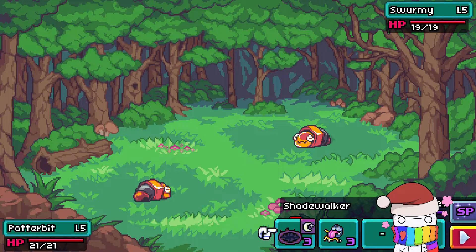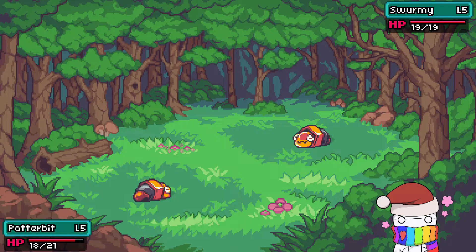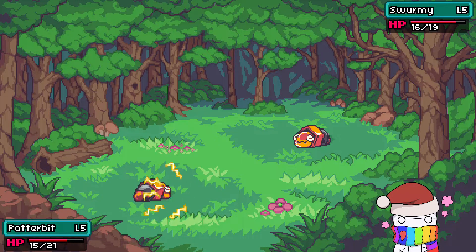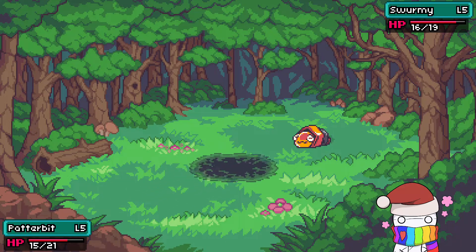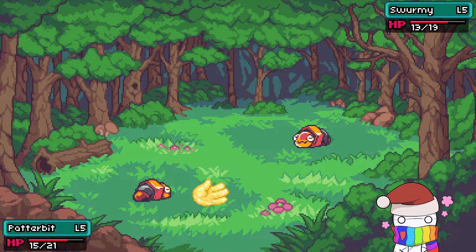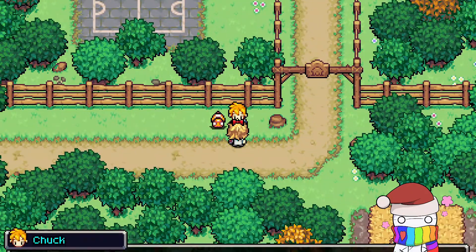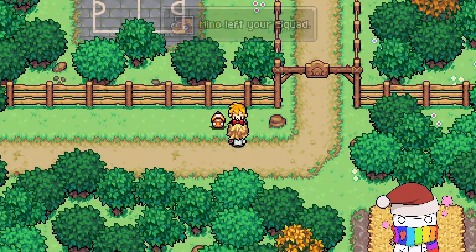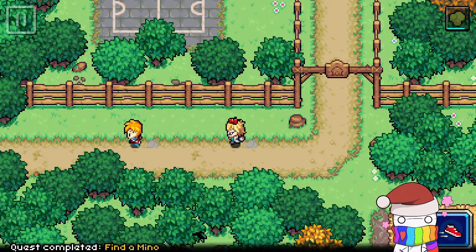Patterbit has nothing — Shadewalker and Volt Lick. Will Swarmy resist ghost type moves? I'm at a disadvantage. I think I'll just switch out and then kill Swarmy with someone else. Minnow's not all that great, so I'm gonna trade Minnow for Buzzy, who looks like a Swarmy. Let me check its skills and stats.